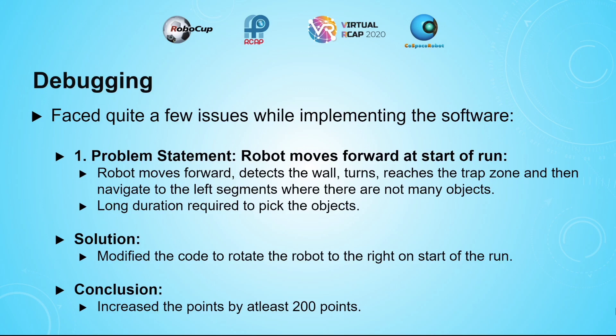When the robot moved forward, it detected the wall, then reached a trap zone, and went to a place where there weren't many objects, so it wasn't efficient. Another problem was that it took a long time for the robot to pick up objects. My solution was to have the robot rotate at the start of the run. As a result of that solution, my points increased by at least 200.